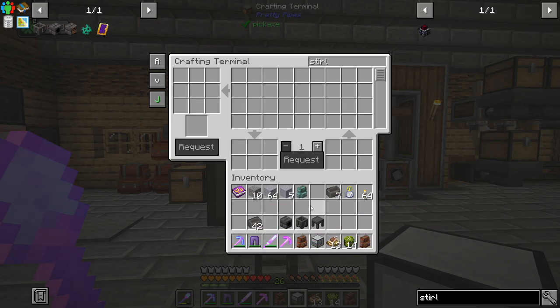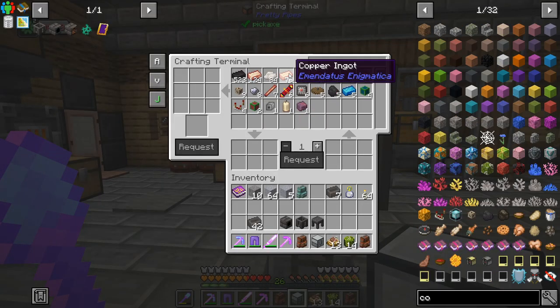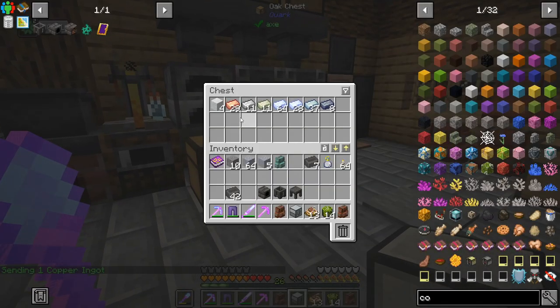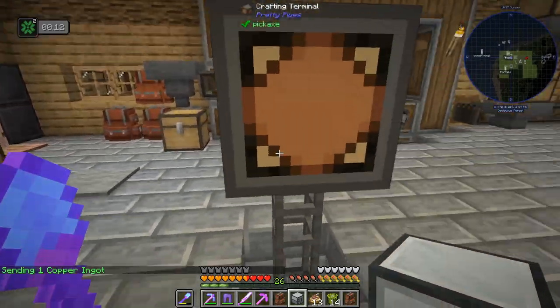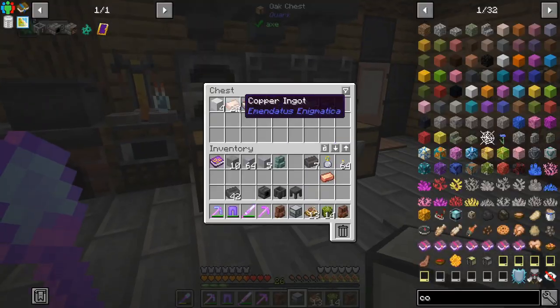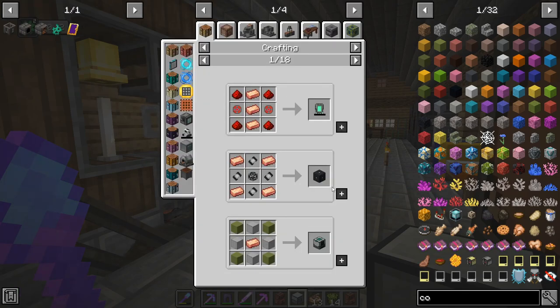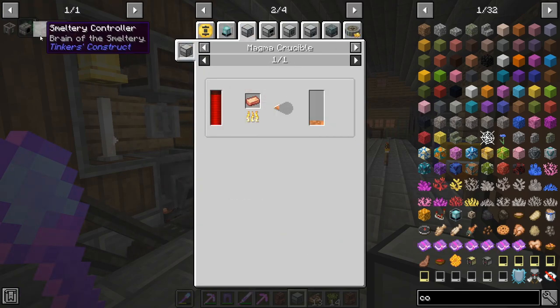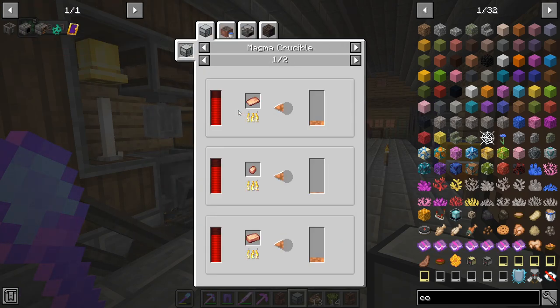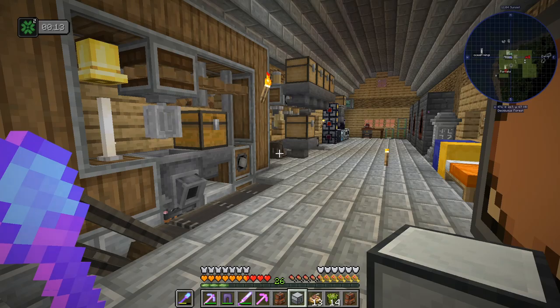We need to melt some copper - we could do that in this and then bucket it out. Copper, let's get some of that. There should be more appearing in the chests. Since it's 144 millibuckets we need four ingots - one ingot is okay so we need to melt down four.